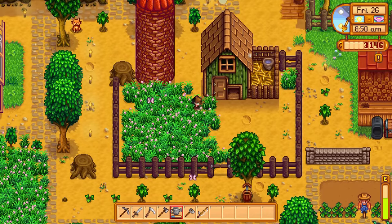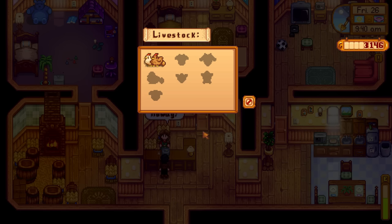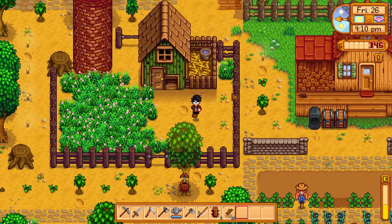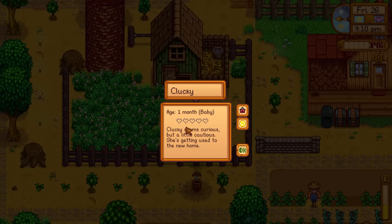Now that the coop is finished and we have hay in the silo, it is finally time to purchase our first chicken. Speak with Marnie and purchase a chicken for 800 gold. Once you've decided on a name it will be delivered to your coop. The chicken will start as a young chick and will mature in a couple of days, after which it will provide you with an egg each day.